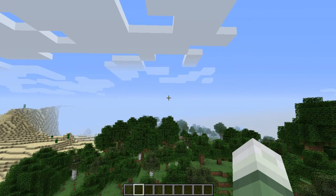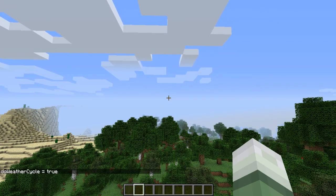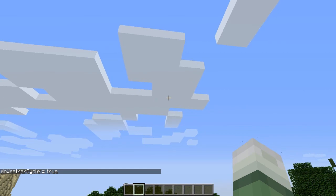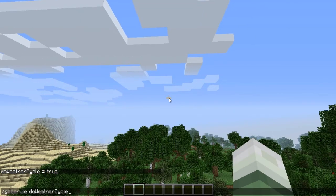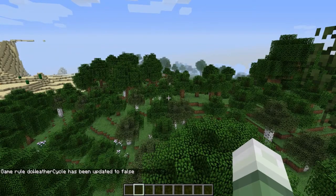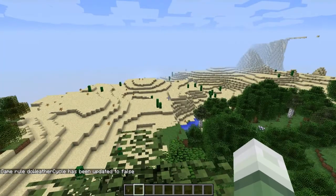The next thing is two new game rules were added. The first one is 'do weather cycle,' and by default it's set to true, so when it rains it'll actually start and then go away. But if you have it set to false, rain will never happen, and if you do make it rain or snow, it will never go away. This is very nice for map creators who don't want rain, or just for anyone who doesn't want it in their world.